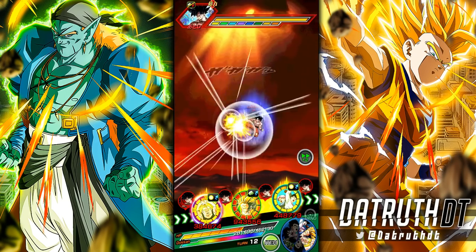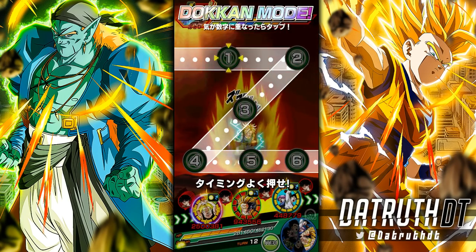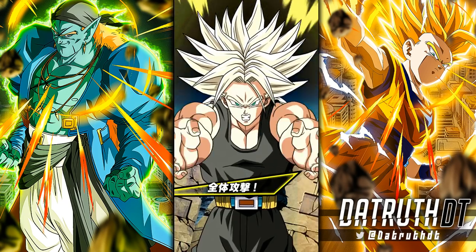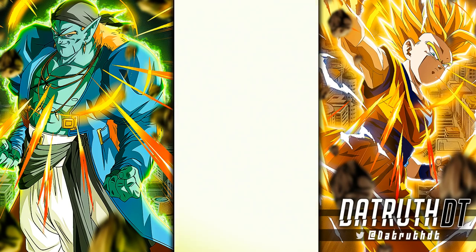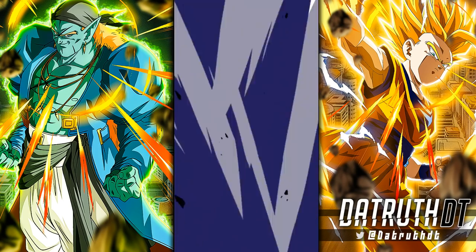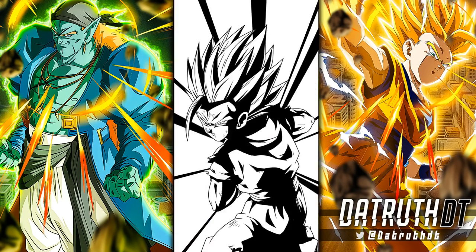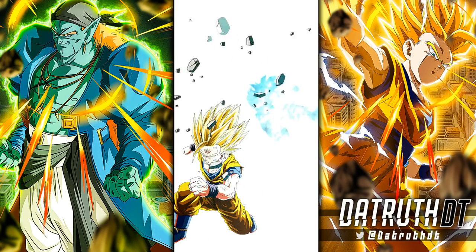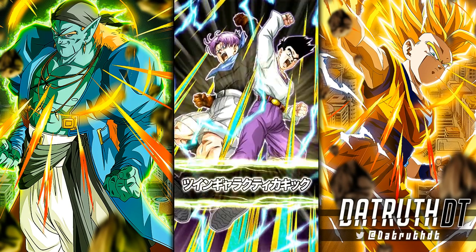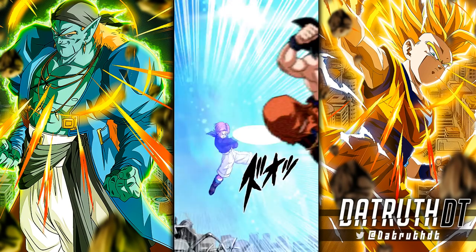We're going to try to avoid activating TEQ Gohan's passive mid-turn because I want to get his active skill and his passive active on the same turn. Remember TEQ Gohan's passive can activate mid-turn. The Hybrid Saiyan Trunks' nice combo works with either Super Saiyan 2 Gohan. At 9.61 million — INT Gohan would have hit harder on that turn for sure with 20 orbs and that much support.